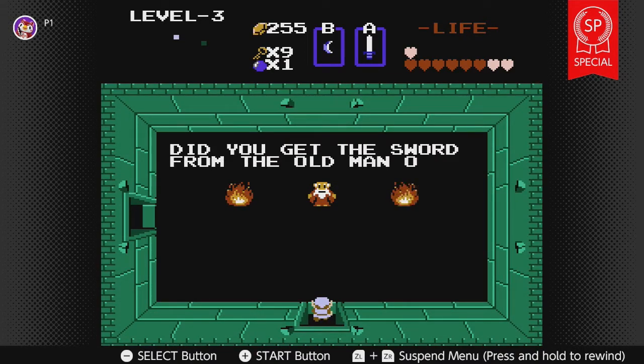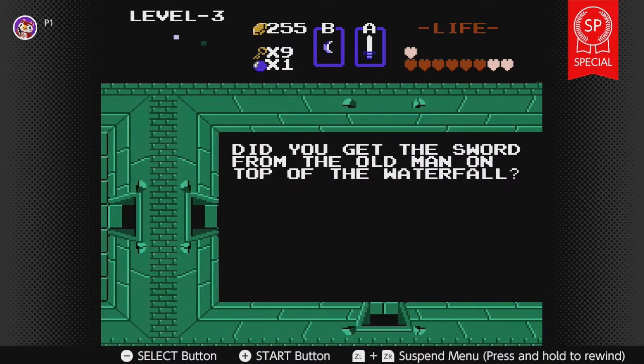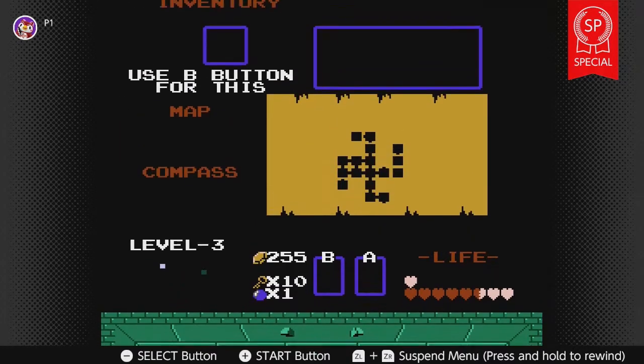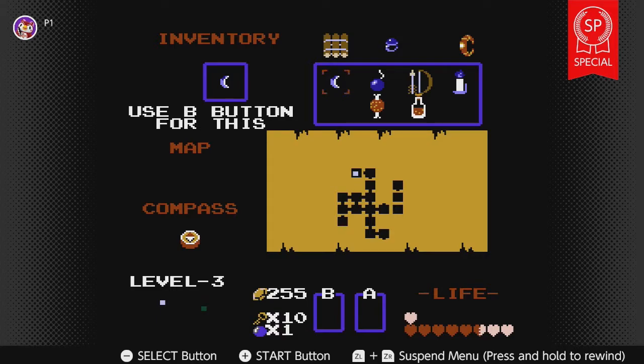Did you get the sword from the old man on top of the waterfall? No, we didn't see that guy at all — that's where we would have gotten the white sword. You mean the master sword? It wasn't the master sword until the next game — the level three sword is the magic sword. Bats — die! I don't think there's anything else. This dungeon's a hate symbol.